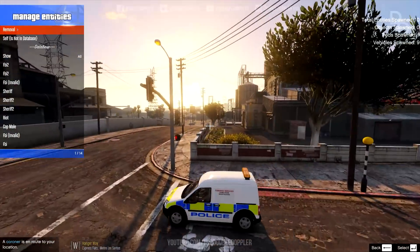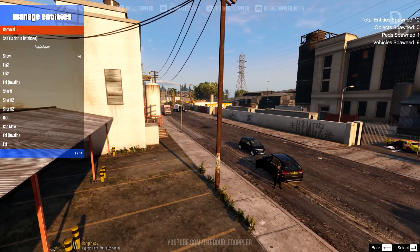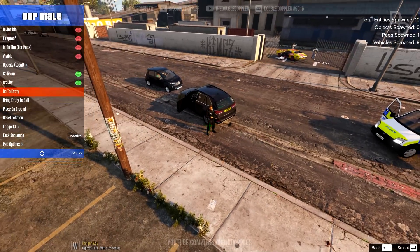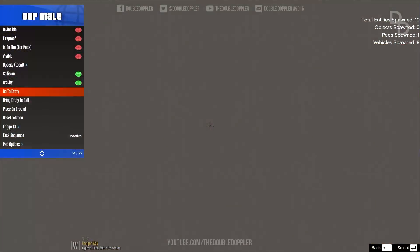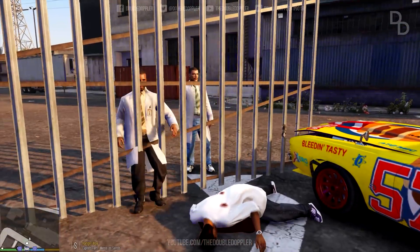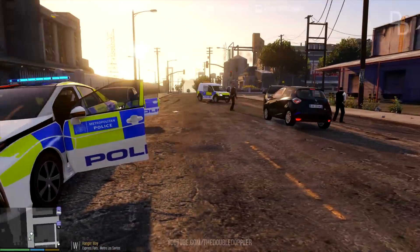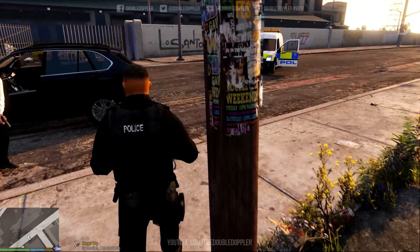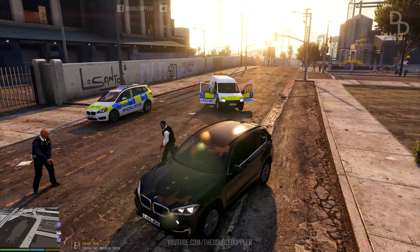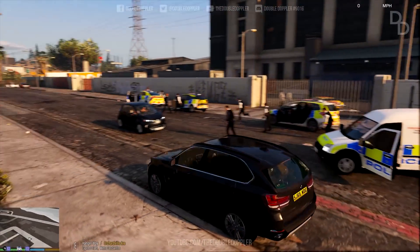Here's the backup — the coroner's van is coming and backup from somewhere; you can hear the sirens. I need to find out where my partner is — going into the cop menu to try and teleport him. More backup coming. They're taking pictures of the incident — forensic services on scene. Regular cops are on scene. I'm going to give Needledick a break — it'll just be me now.